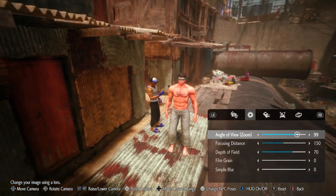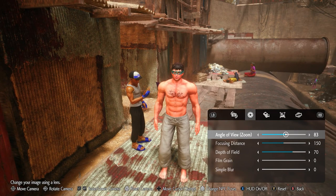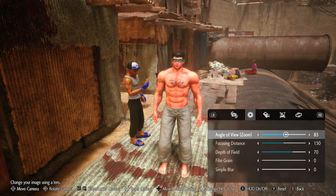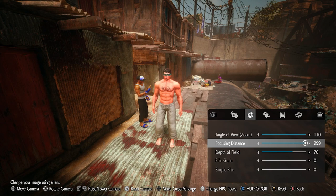RB will change the angle of the view, bringing you further out depending on how far you want. For focusing distance, if you zoom all the way out you will also see the focus distance, and you should notice a difference if you go a little bit less.